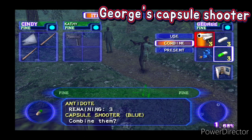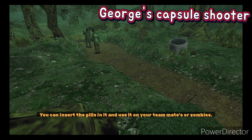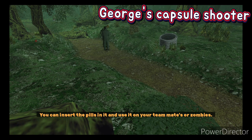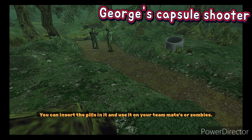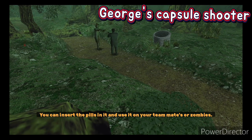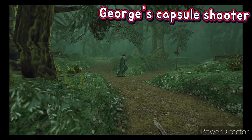George's capsule shooter — there are different sets of capsules, and each one can be inserted and used. With the blue pills you can heal your teammates, the white ones are deadly for zombies, the green ones cure poison, and the red ones cure bleed.